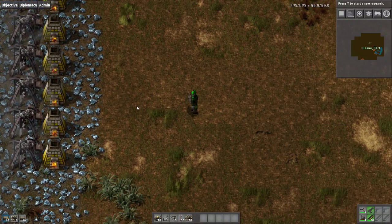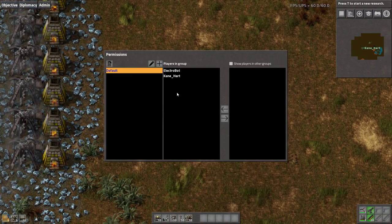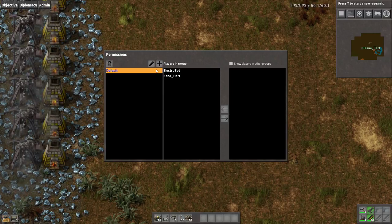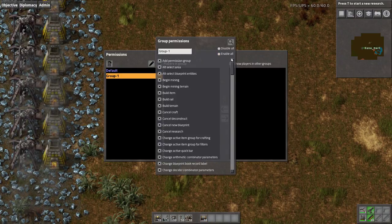Let me show you guys something — oh yeah, we have that. I want to try this. Default — add a group.